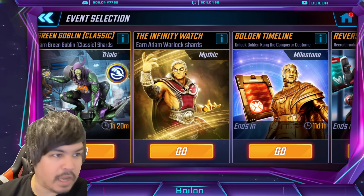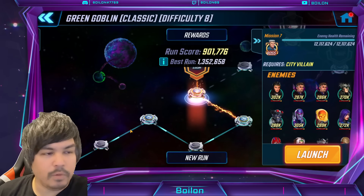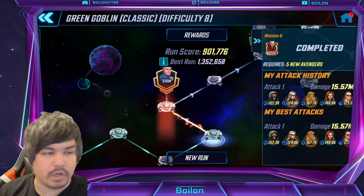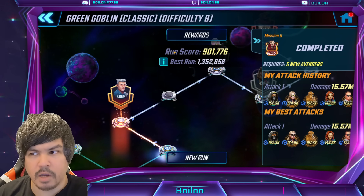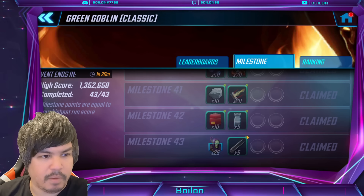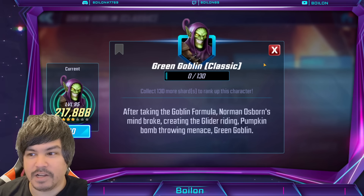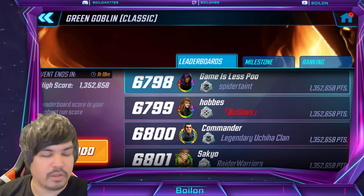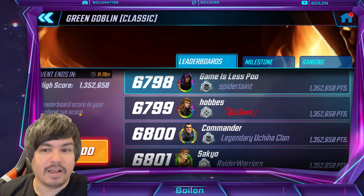As of recording this, we'll be having the end of the Green Goblin Classic Trials today at 1 p.m. Pacific Time, or maybe by the time you've watched this it's already over. I haven't really done much beyond what I said I was going to do. I did a nine node run with everything but the HP and Warp World, and that got me to 1.352 million — just past the mark where I got a four star Green Goblin at Milestone 43.